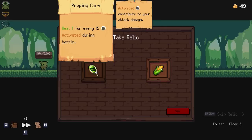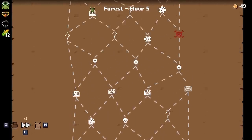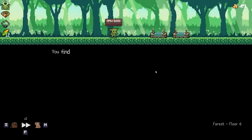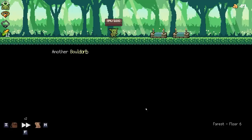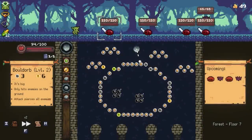Chest! Heal one for every 12 things activated. Love it, sure, why not? That is pretty good. Okay, I need more fights. We need to get up to about 100 bucks, because then we could buy two things. Duplicate an orb - sure. A double bald orb! We've got a lot of balls right now. Are there even 50 things on this map?